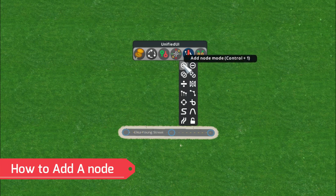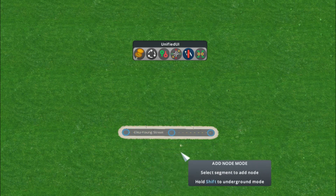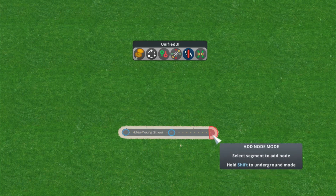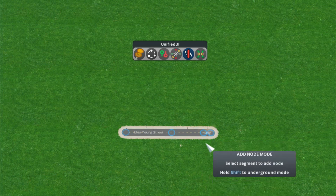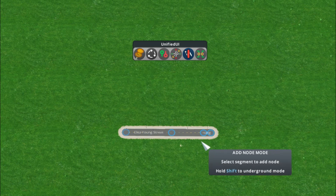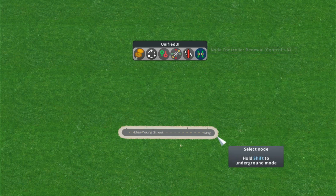The very first thing we'll show you is what adding a node does. Nodes in City Skylines are the blue things you see on screen. If we want to add a node, we click right there, and you can see in blue that there is an additional node on screen.